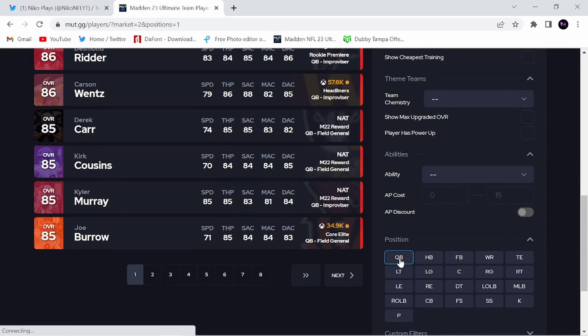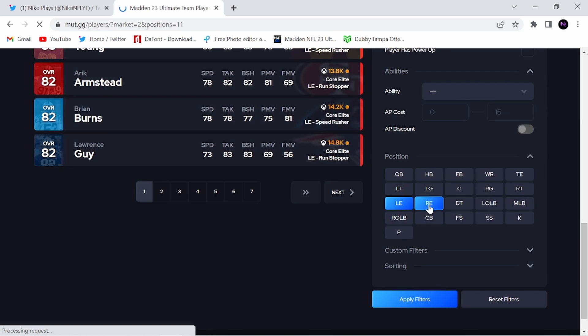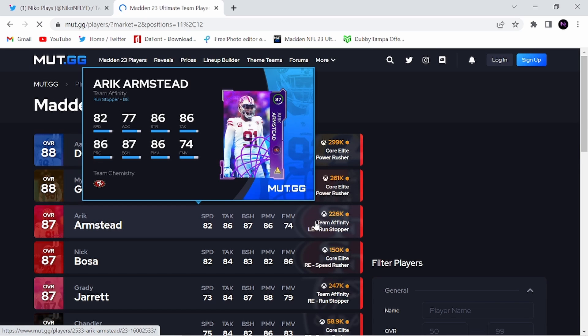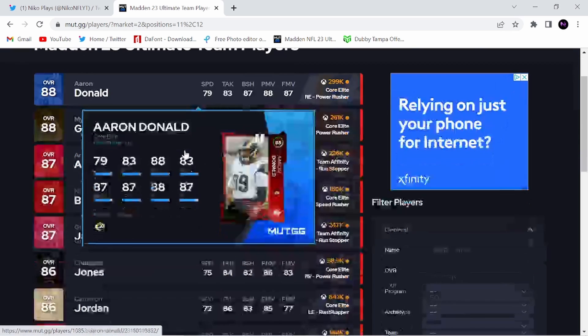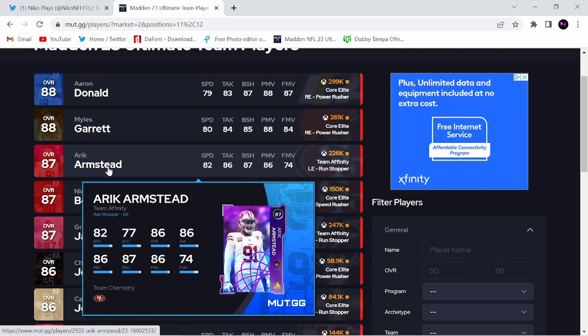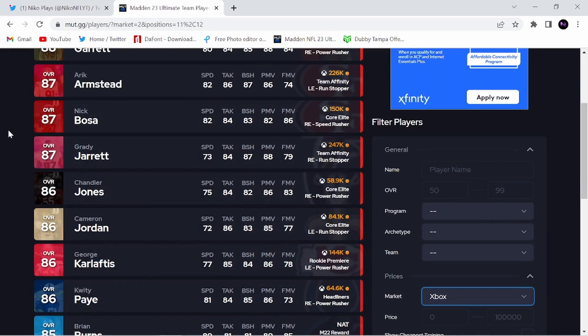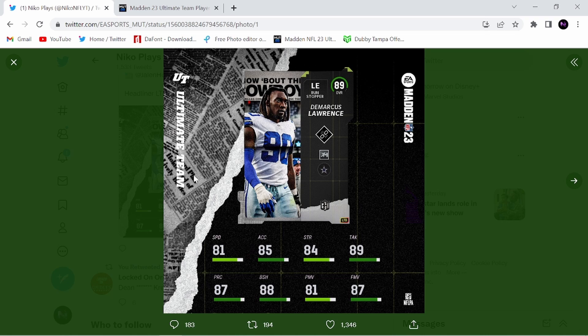Now getting into DeMarcus Lawrence here, coming to look at defensive ends — he's going to be like the premier defensive end. Edge rushers in this game are incredible. Nick Bosa is a really good option. You can see those are his stats. Donald is obviously more of a DT. Miles Garrett, Armstead is not even bad either. But this DeMarcus Lawrence is going to blow these guys out of the park. He's faster, he's got more finesse move, more block shed, great tackling. He comes with unstoppable force as his X-Factor already. He's going to be an absolute beast.